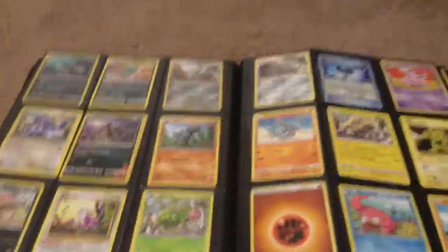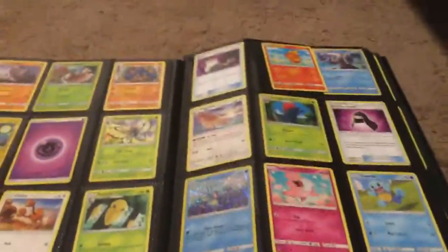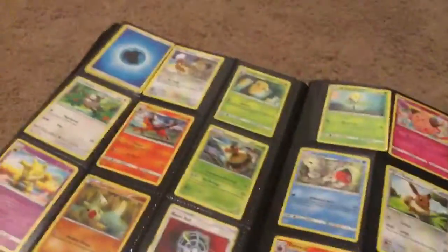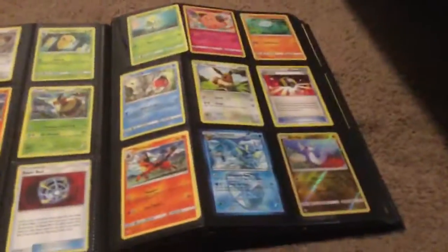Then we will have this stuff, and we have that stuff, and we have these three - the Charizards. And we have that stuff, and I drew this myself - comment down below if that looks good. And then we have all this stuff, last and final page at the end. That's our whole first binder.